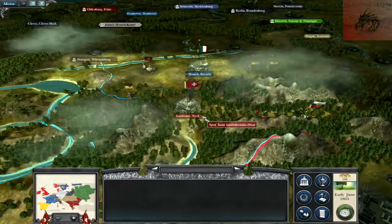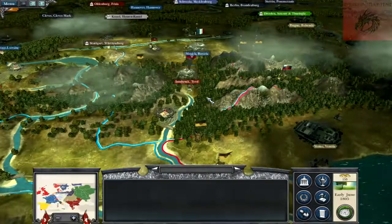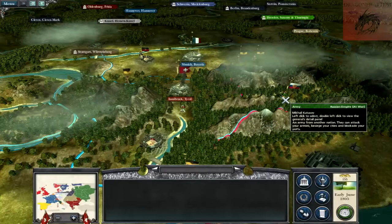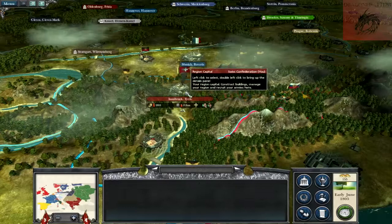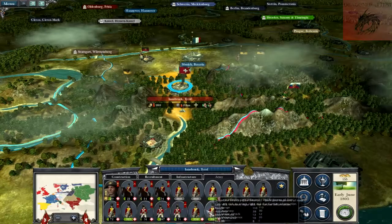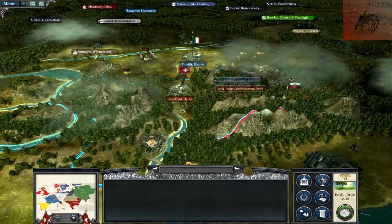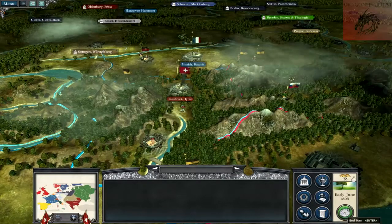We are right in the thick of this war now with Austria. It's just begun, and I just noticed that the Russians, with a relatively strong half-stack unit, are coming towards us. How many men have we got in Innsbruck? We're rebuilding there, we've got a fair force. The Austrians are all but defeated. We've got France up there as well, our allies nearby. So we'll end the turn and see what happens in this end-turn phase.